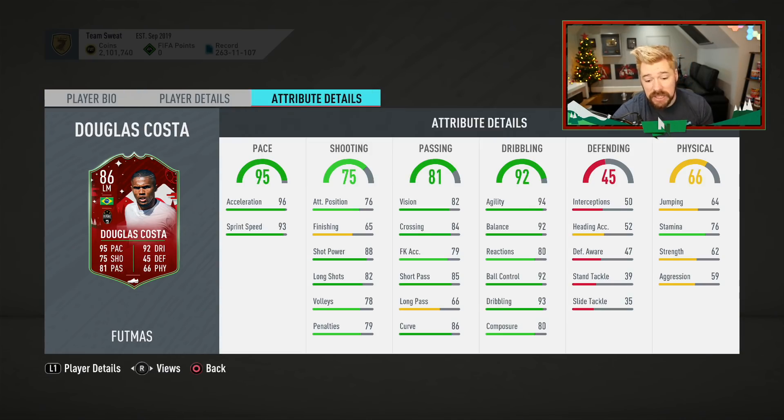And then Douglas Costa — very much the same. The card has a lot of good about it, but too much bad about it as well. Three-star weak foot again, not particularly nice. Poor reactions and composure. Poor stamina and horrendous finishing. Just kind of makes this card, again, at 150k — crazy, absolutely crazy.